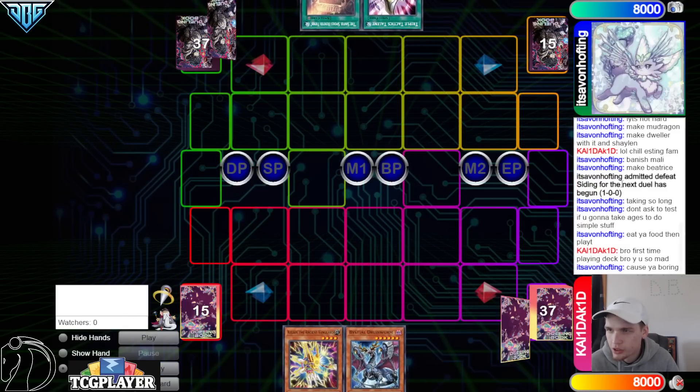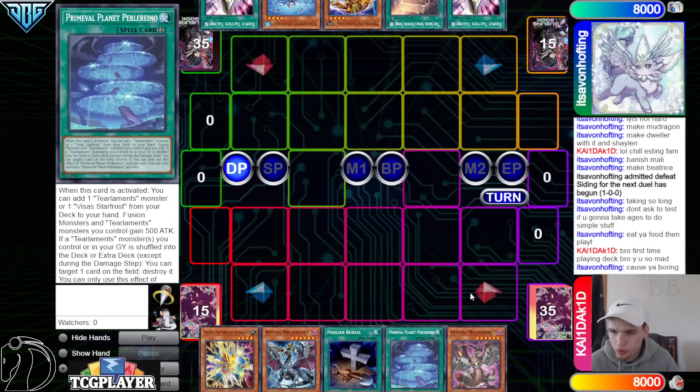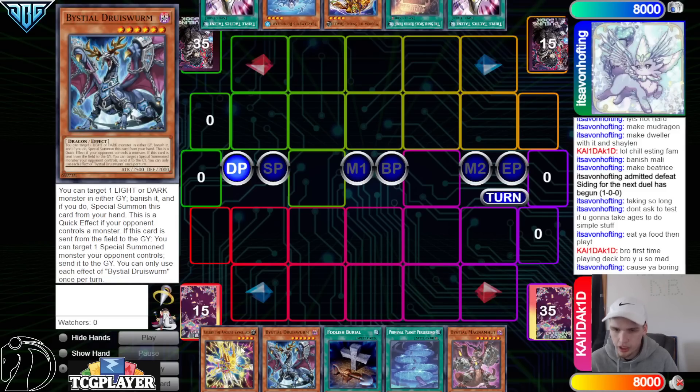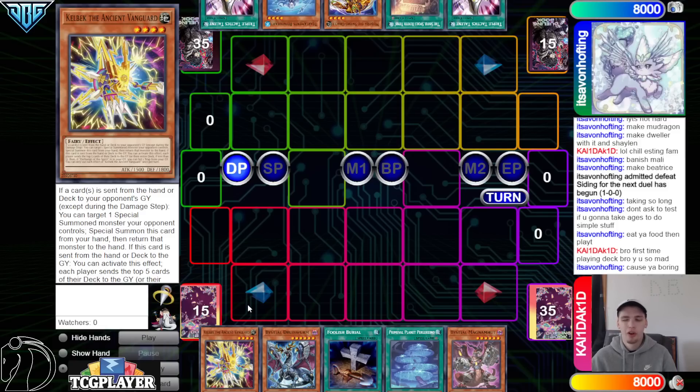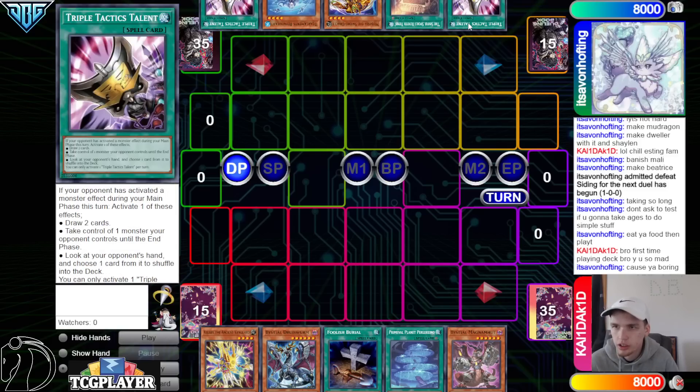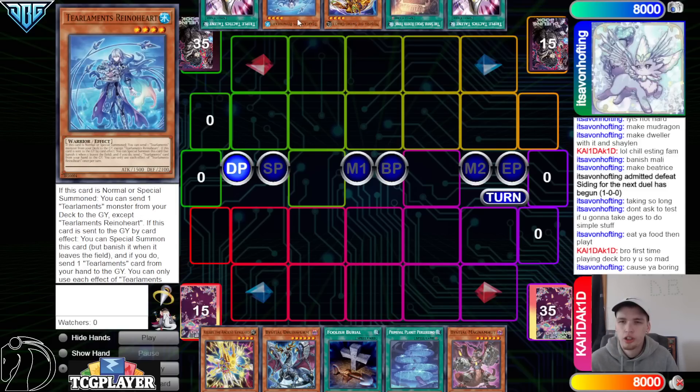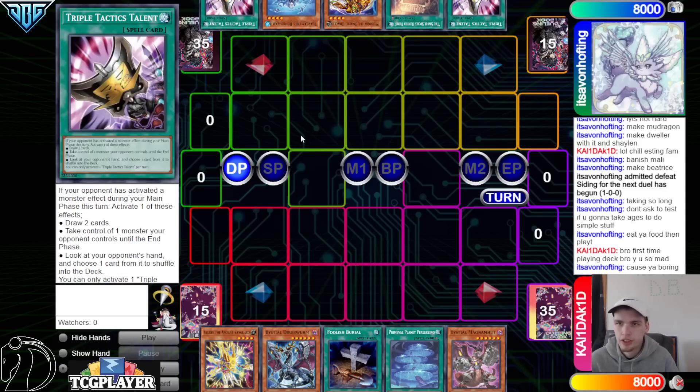It's von hofton going first. We got Kelbeck, Druis Worm, Foolish, Planet, Magma. We have two solid hand traps and Kelbeck — we don't want to have to use this because having it in hand is obviously better, but if we do get to use it as a hand trap, that's good. They have Talons, the Hunter Fiend, Medora, Rhino, and Talons.